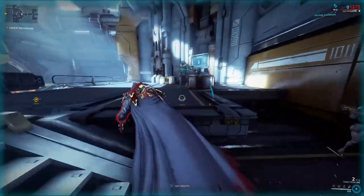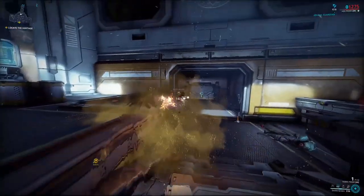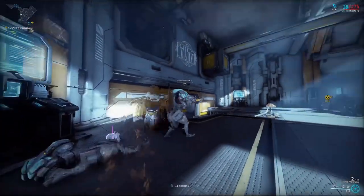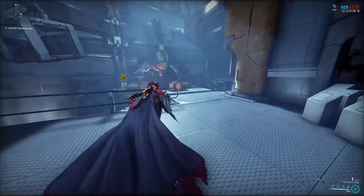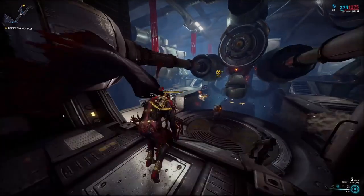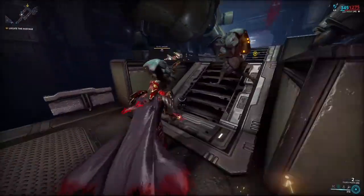Smoke Screen is Ash's primary survival tool. It stuns nearby enemies and makes Ash invisible for about 8 seconds, depending on mods. It's a great panic button for when you need to get out of dicey situations, and you can also use it proactively for avoiding alarms in spy missions.